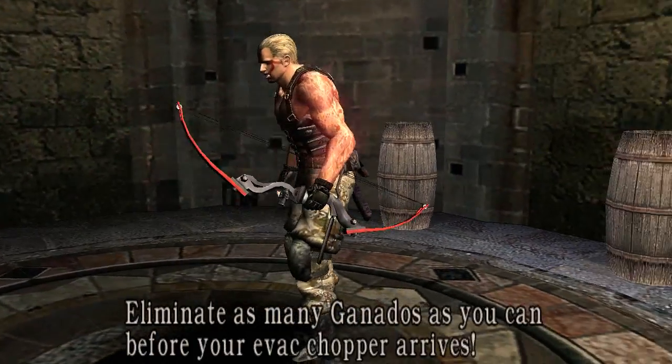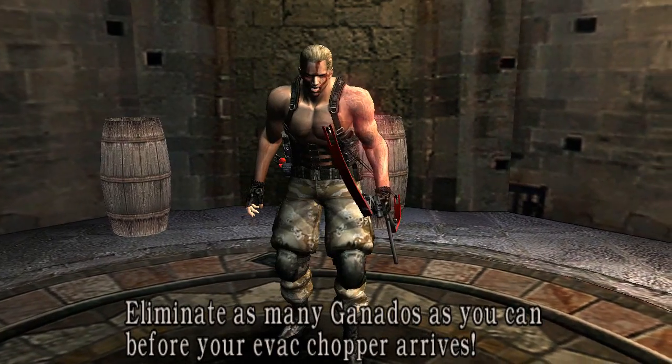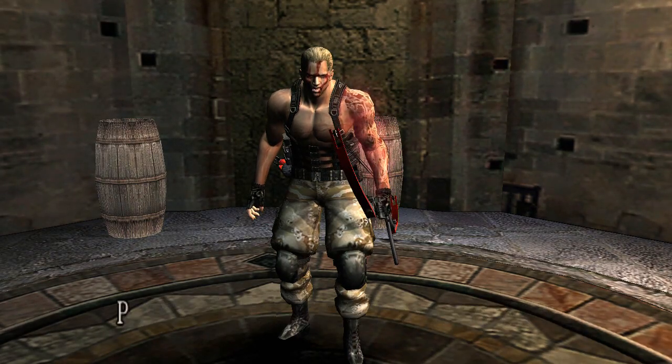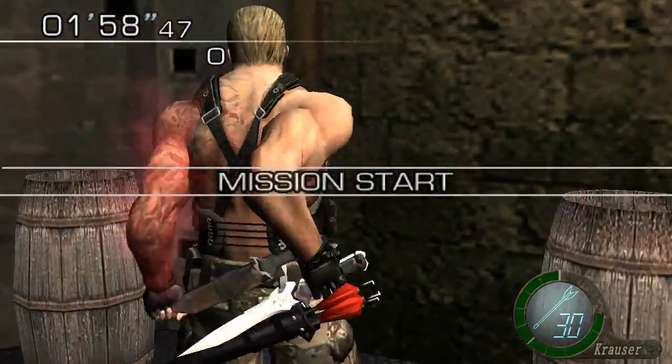Welcome back to Cloud9Plays, Resident Evil 4: The Mercenaries on the Xbox 360, brought to you by RocketRabid Commentaries. We have returned to the castle. That is Krauser breathing heavily, because apparently it takes a lot of energy just to make his arm glow red. I'm going to skip through all these opening lines of dialogue, because Krauser has five of them to go through every time you start with him.